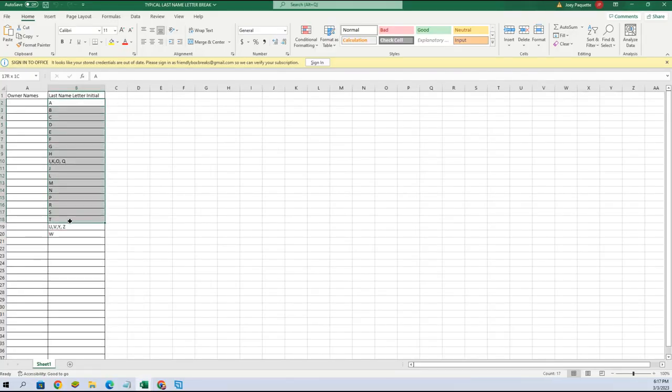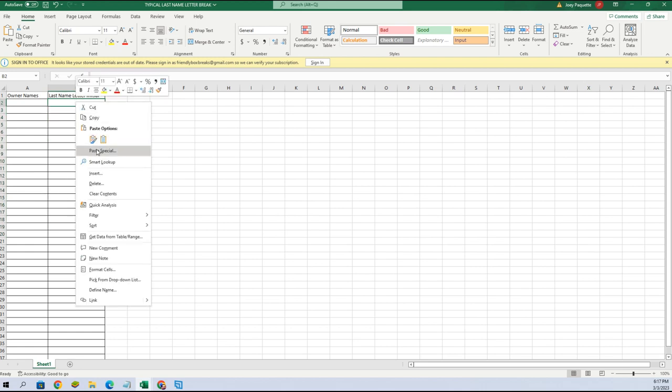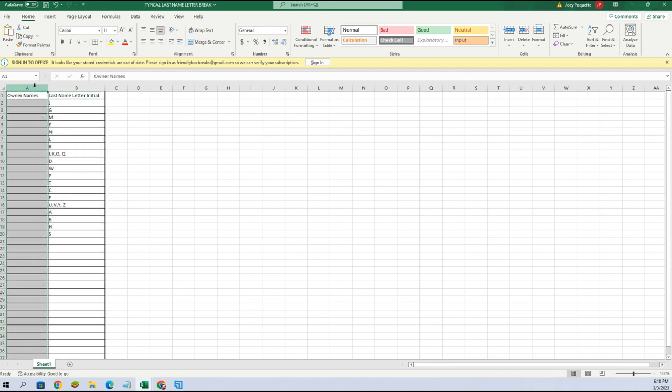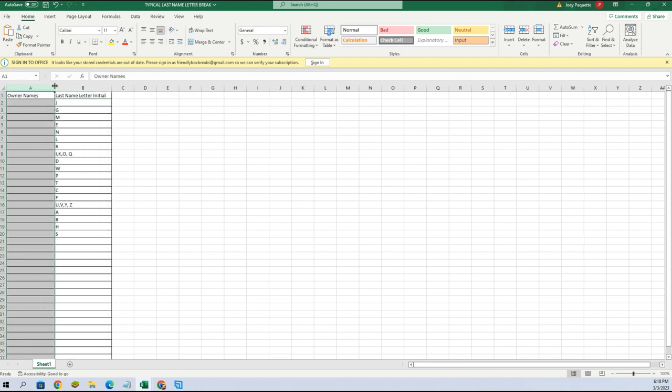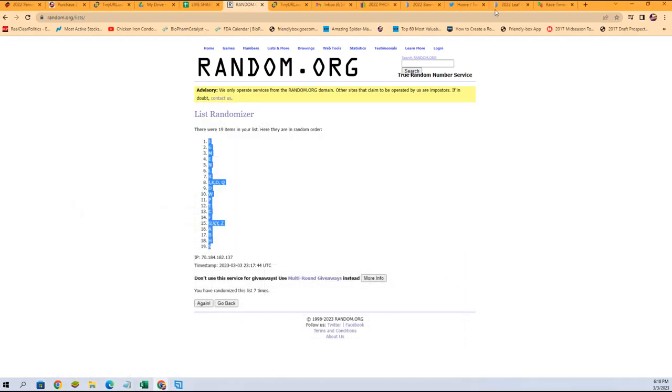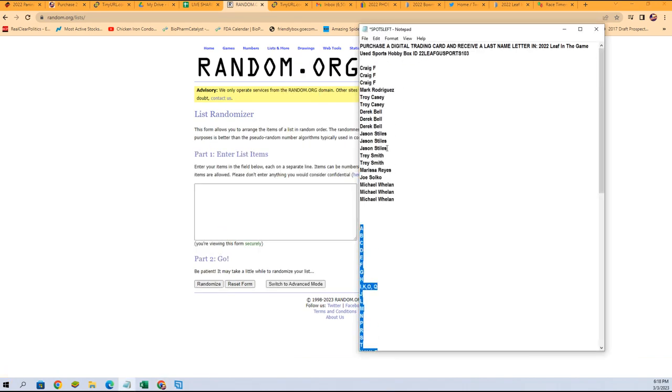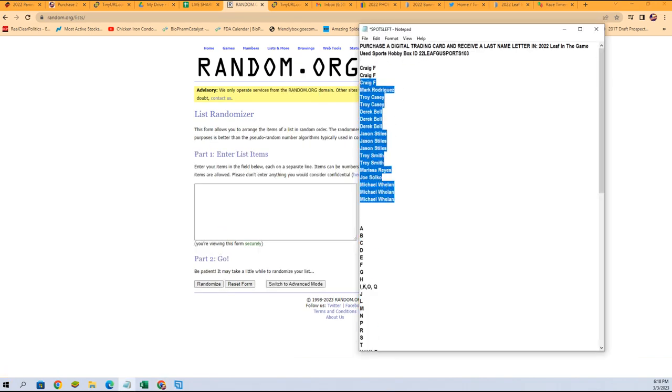We're going to come right over here, delete this, and paste it right in. Now we have the owner names. I'm going to match your last name letter up with everybody that got into the break — you're going to get a last name letter. It should be 19 for Michael W to Craig.